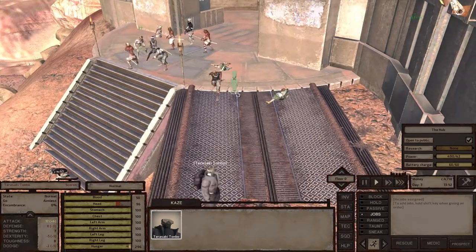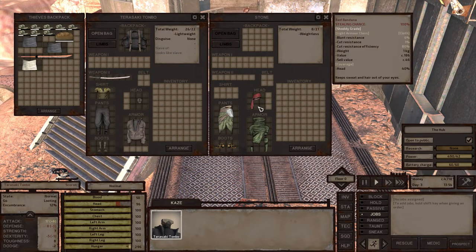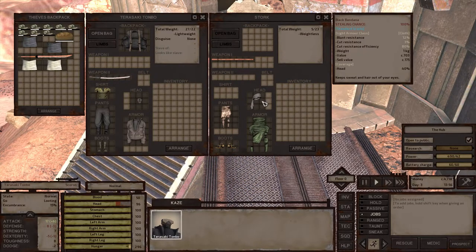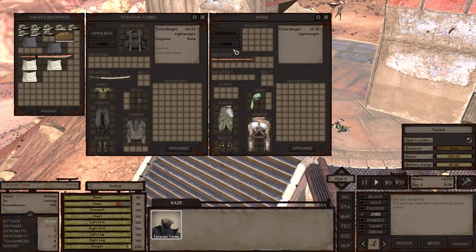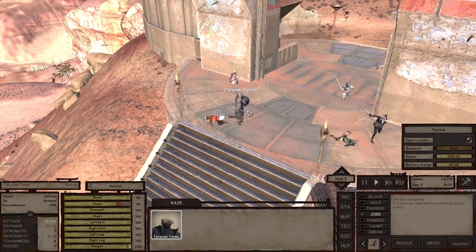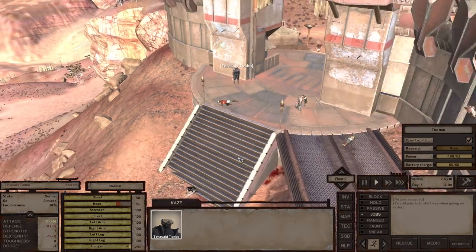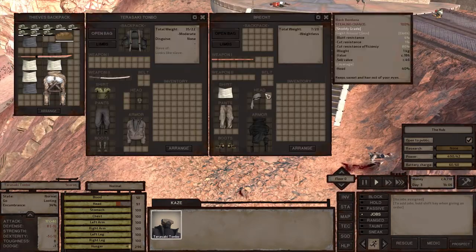Let's take this loot. We'll take Torpor, we'll take this — Shaw Degrade, that costs nothing. If anything, we'll be able to make a little bit of money. This one will sell for 300, why not? We'll take it. That is useless. Oh, there's actually a lot of loot here, might as well.